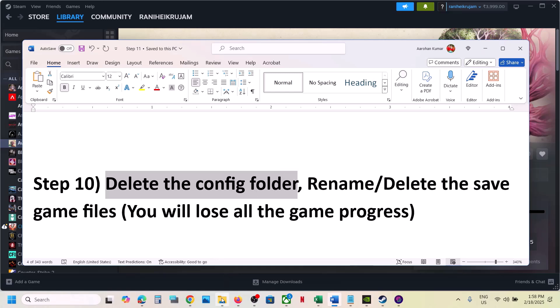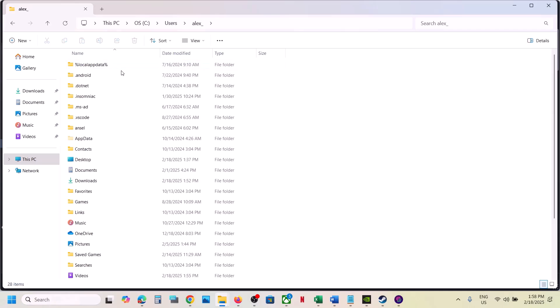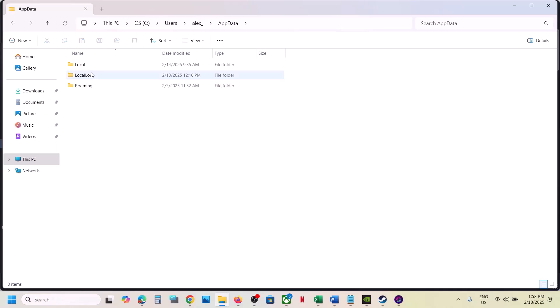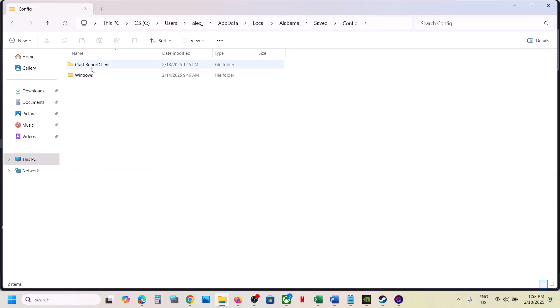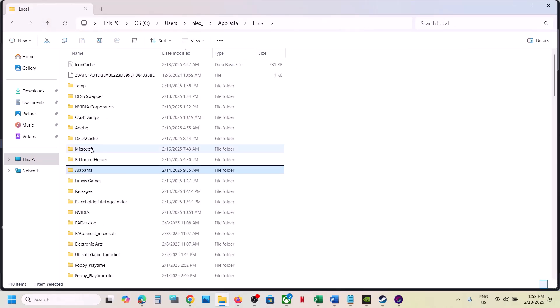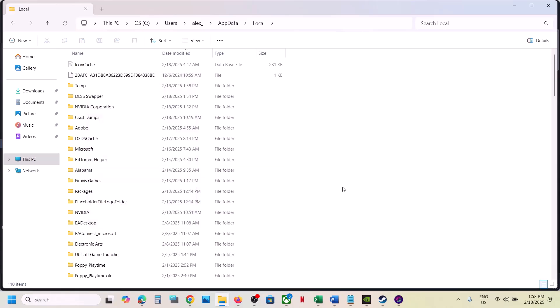The next step is to delete the config folder. Note that all saved settings will be lost. Open File Explorer, go to This PC > C Drive > Users > your username folder > AppData. If you don't see AppData, click View > Show > Hidden Items. Open AppData > Local > Alabama > Saved > Config. You'll find the config files here. Delete the Alabama folder, then launch the game and check.